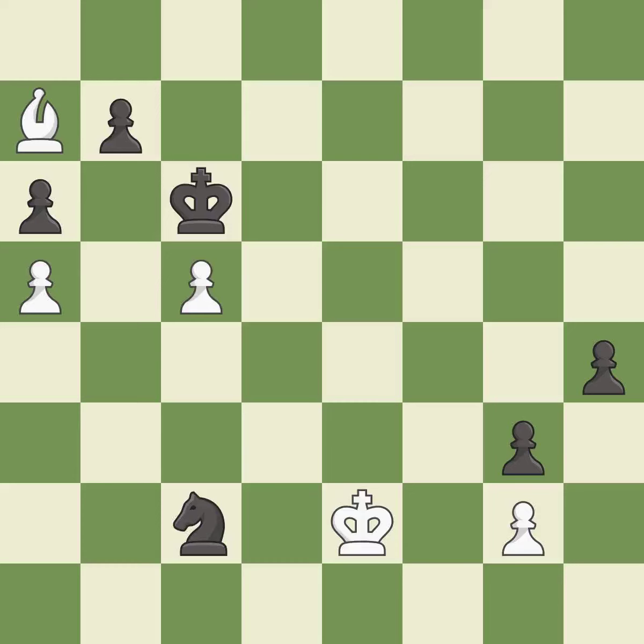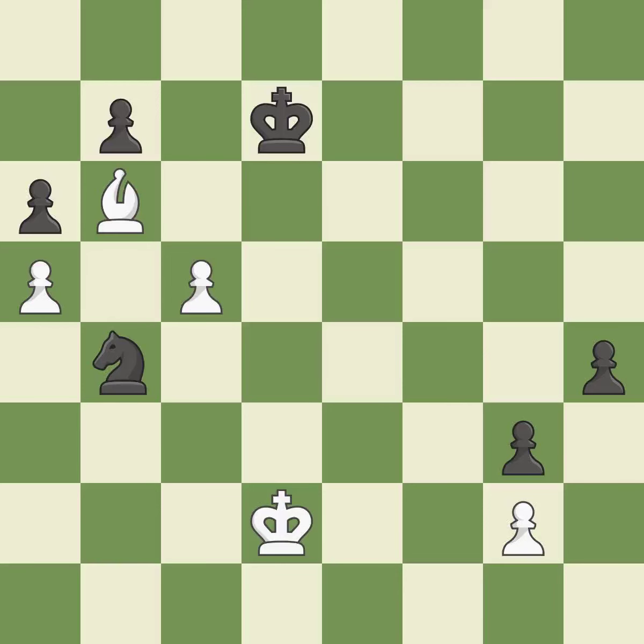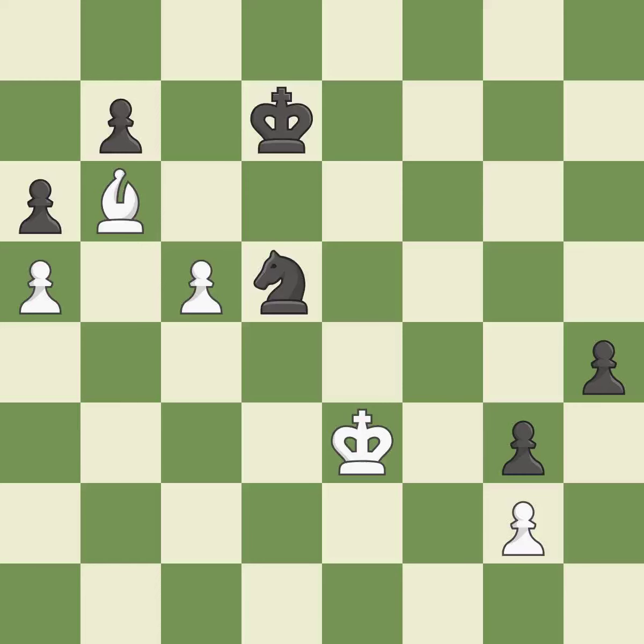This is the only move that works — it is best. This takes an outpost, an active square where the bishop cannot be kicked out by a pawn — it is best. This is the only good move — it is a great move. This threatens to win a knight — it is best. This moves the knight to safety — it is best. That's fine — it is good. Black still has the better position, but they lost their winning advantage — it is an inaccuracy.